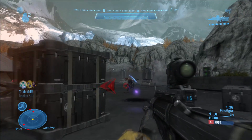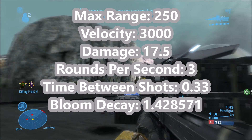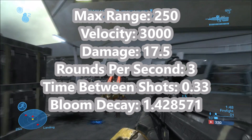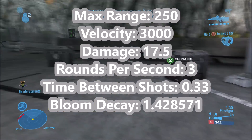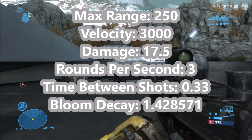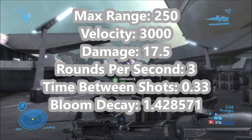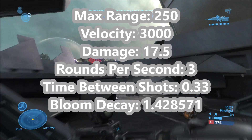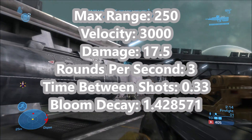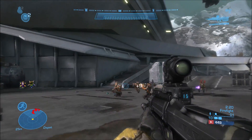With Halo Reach's DMR, according to the specs, it has a max range of 250 — now these are world units, not meters, though I don't know exactly what the difference is. It has a velocity of 3000, damage of 17.5, and it can fire up to 3 rounds per second with 0.33 seconds between shots. It also has a bloom decay rate of 1.428571, basically 1.43 if you round it up. That is our baseline DMR — its velocity is pretty high for a lot of Reach weapons comparatively, and the damage and range are pretty decent.